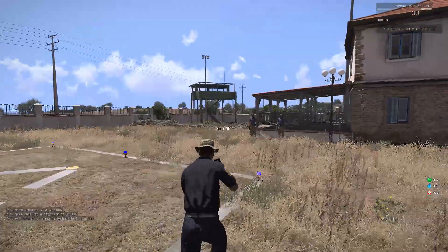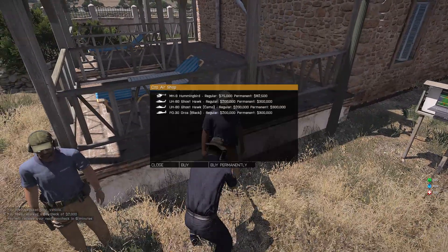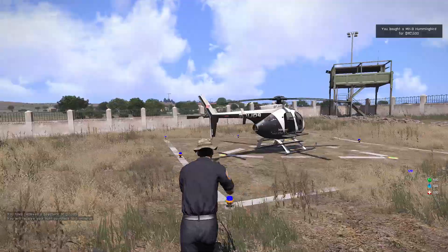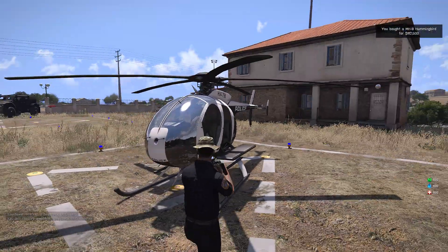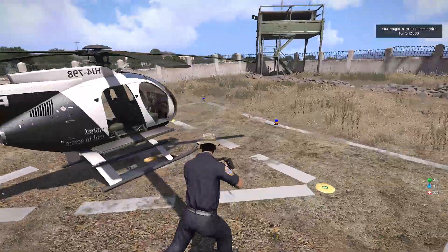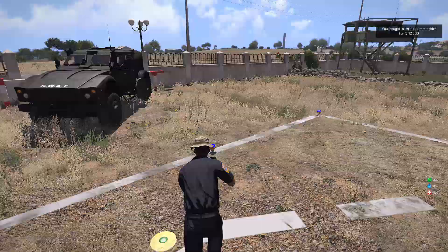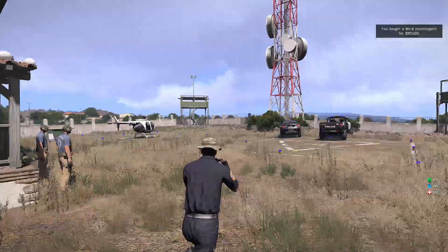There are some of the cop cars, we have more. Let me get the helo — this is the police hummingbird, it's pretty sweet. Don't mind the backwards text, I'll get that fixed one day. It's got just the collision lights and a spotlight, but you feel pretty badass coasting down along a borderline at nighttime with the spotlight on. It looks pretty sweet.